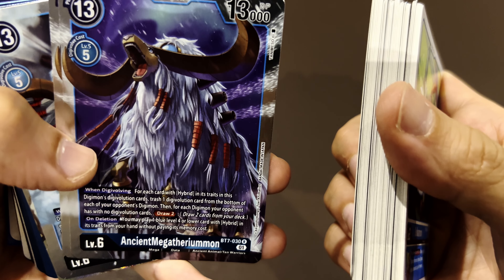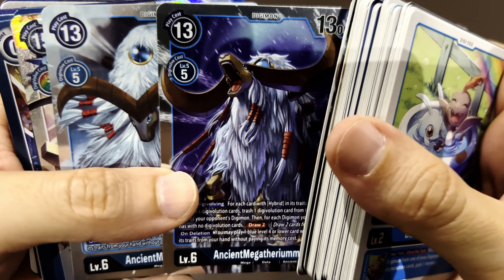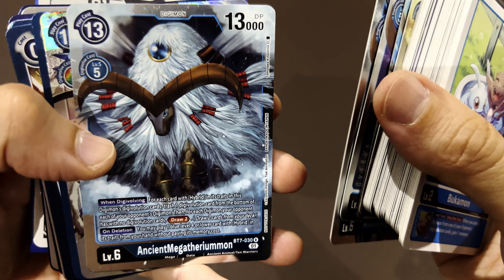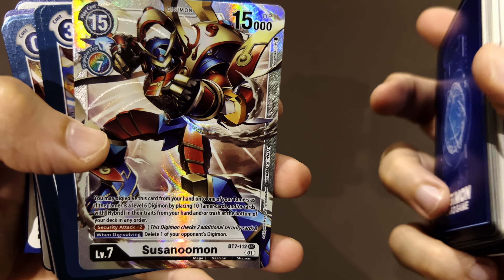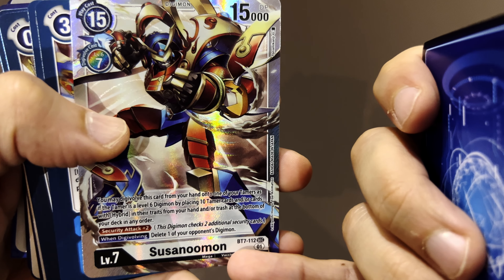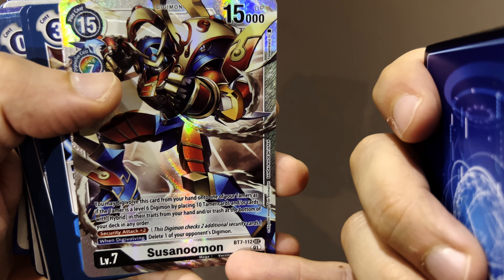Then AncientMegatheriummon — a big, big orange beast. There's also an alternate art version. And I got the Susanamon! It's an evolved form from any color because he is a multicolored guy.